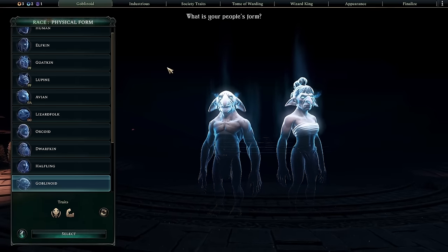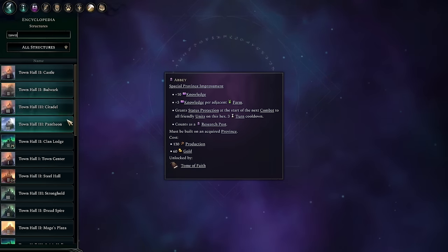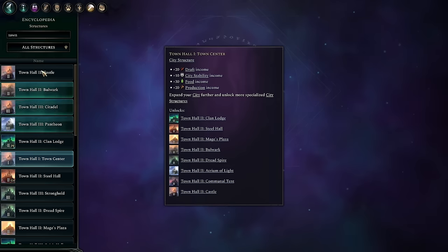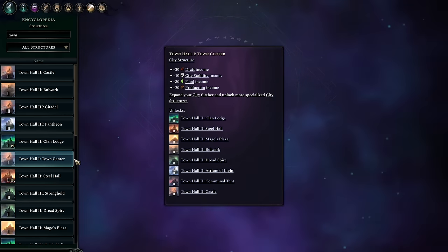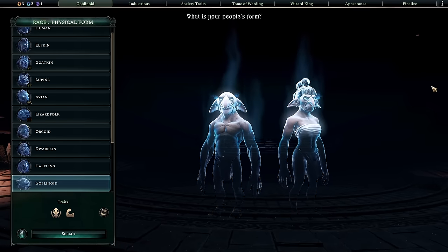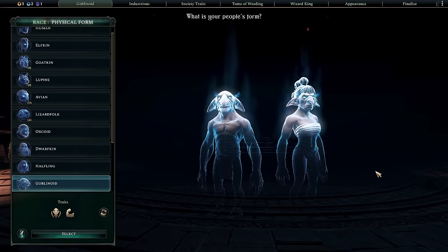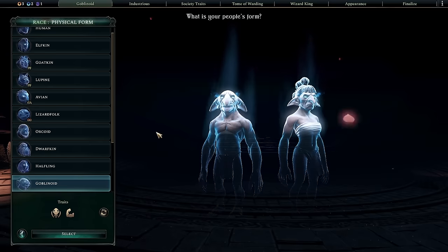Some societies and cultures utilize cities more than map clearing simply because town halls are so efficient. Town hall one — the town center you get just for founding a city — gives you 20 draft income, 30 food income, and 20 production income. Adding up all the production costs for the infrastructure needed to meet this is almost a thousand production. So yes, you get lots of resources from clearing the map, but you really don't want to abandon civilian growth either. You get a lot of resources for an extra city, but you'll eventually run out of places to clear.